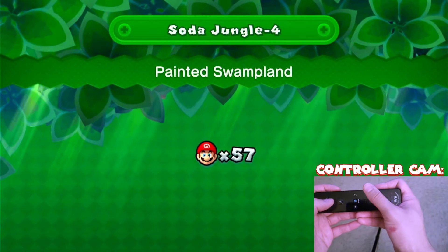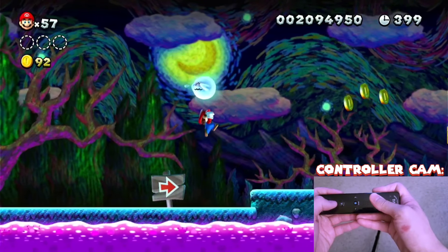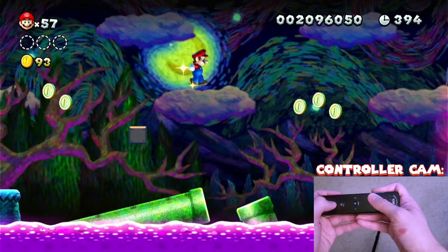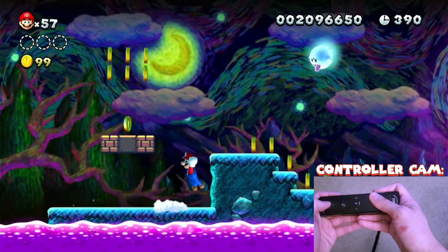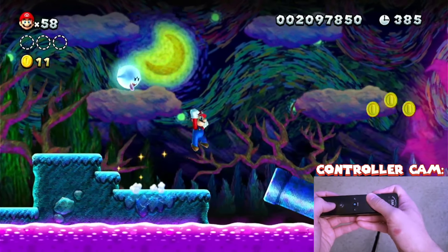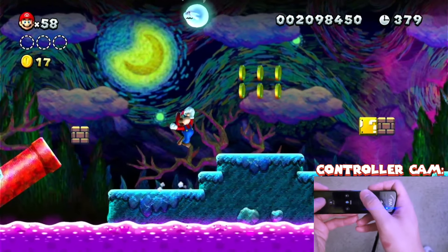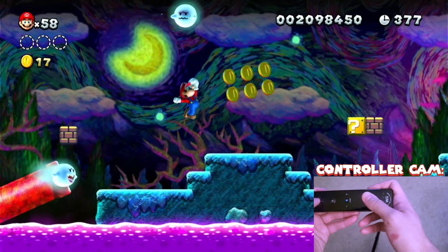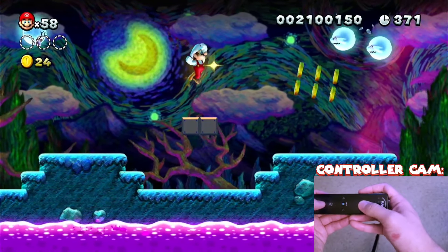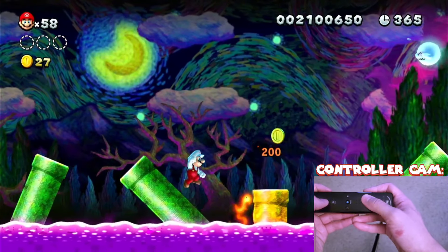We're going to start with the Soto Jungle level — just like the Vincent Van Gogh style. I don't know if the mic is picking it up, but the vibration actually works with the Wiimote. I believe the motion controls do too, but it's not working for this game. Vibration works fine, just like playing on the Wii U.